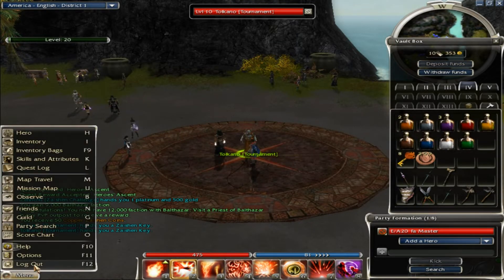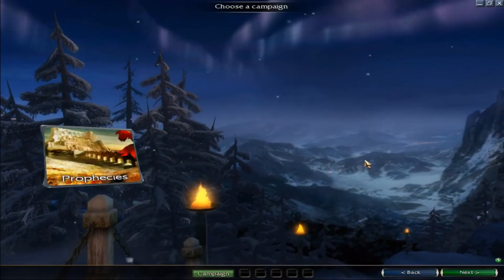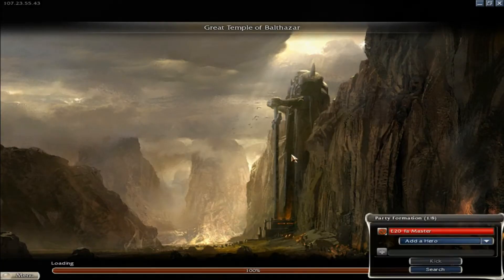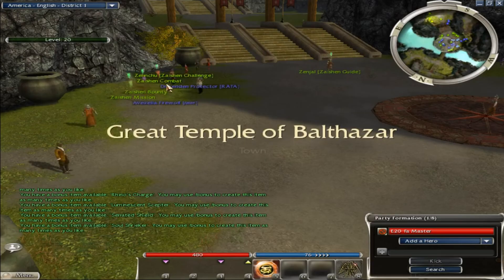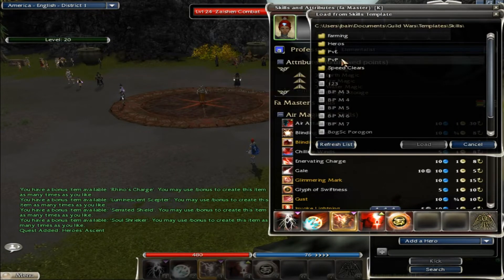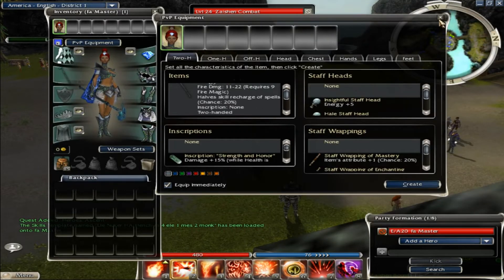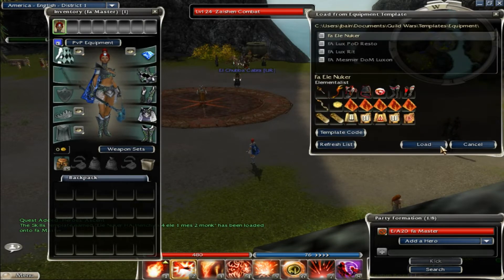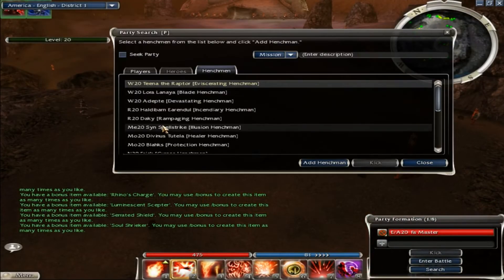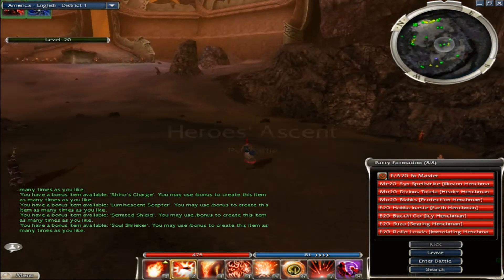It's really easy to do. If you want to keep repeating it, log out, go to character select, delete the character, go over here, pick whatever elementalist, give it a name, hop in there. Then pick up the Z combat quest again. You can only do this on days where Heroes Ascent is the Z combat, but it pops up quite a bit. Load the template — 'Ele Nuker' — go to Heroes Ascent and add in the heroes: one mesmer, two monks, and four eles.